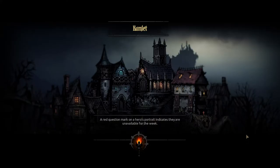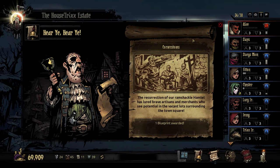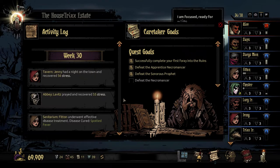"In time you will know the tragic extent of my failings. The resurrection of a ramshackle hamlet has slurred brave artisans and merchants who see potential in the vacant lots surrounding the town square." So the district building has now been unlocked — the hamlet is growing! News of your presence has emboldened craftsmen to return. You can now construct all new buildings. They're expensive but provide unique bonuses that may help you cleanse the estate. We have 69,909 gold.